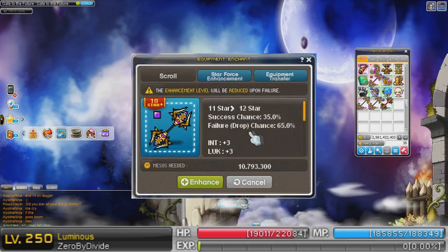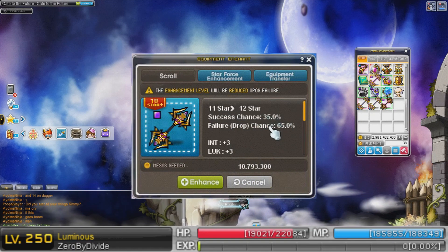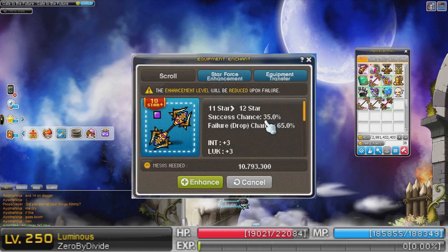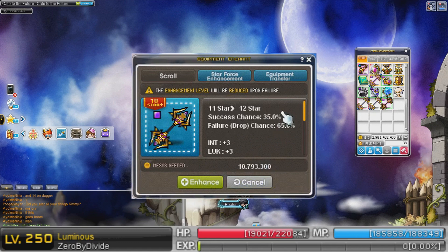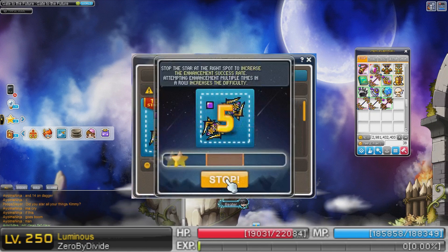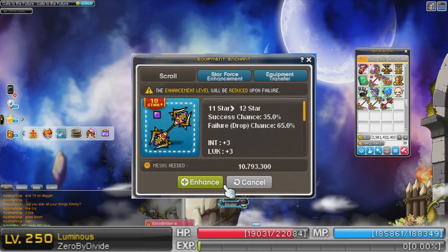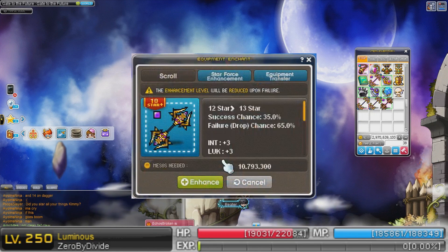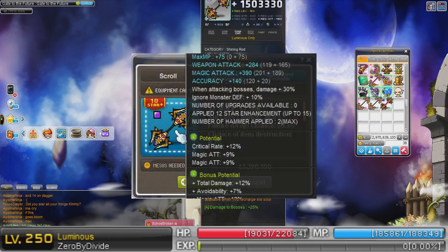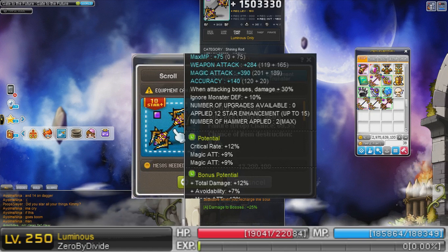What's the chance? 35% — so I'm thinking it goes down by 10. Actually, I think the last three stars are all 30%. We'll see after this if we pass it. 35% chance — here we go. Nice! 12 stars! 390 attack. Oh, I'm gonna get over 400. I'm so excited.